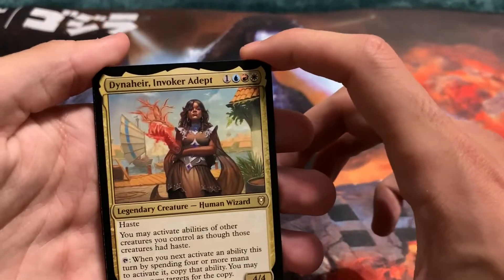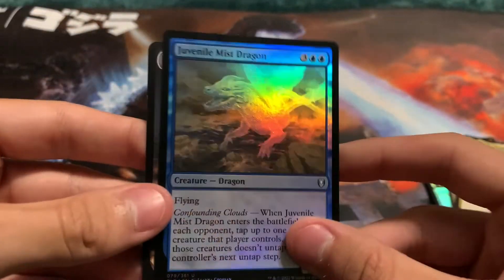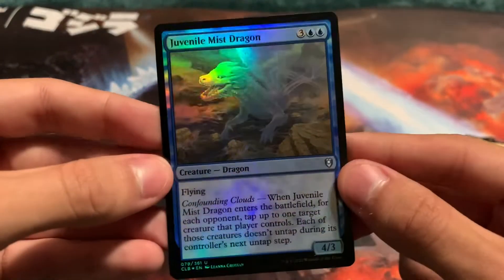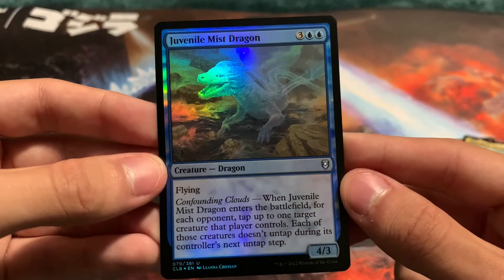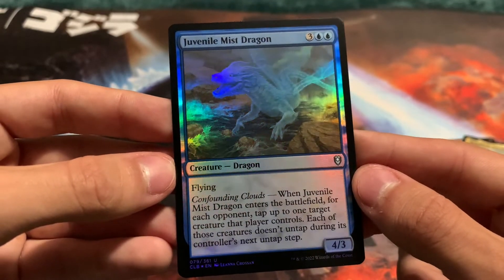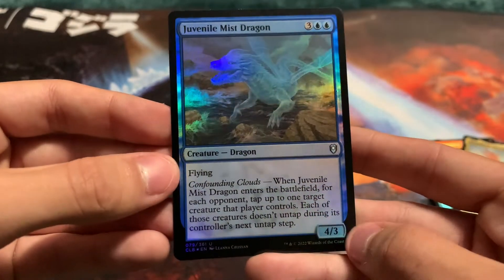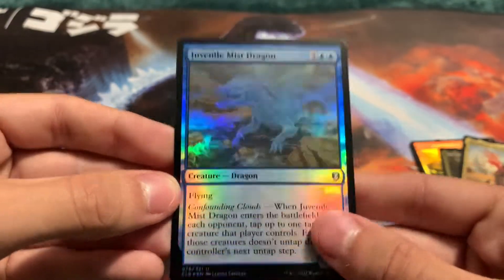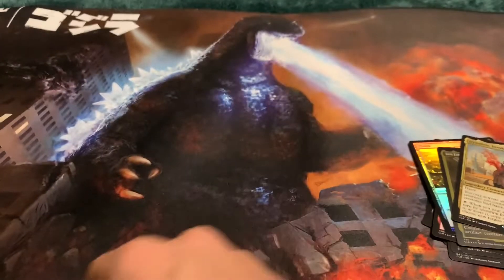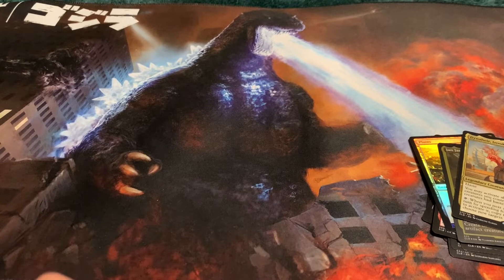We got Invoker Adept, and Juvenile Mist Dragon and a treasure token. Juvenile Mist Dragon holographic — yes! Enters the battlefield for each opponent, tap up to one target creature. That player controls — each of those creatures doesn't untap during its controller's next untap step. That can definitely be of use.